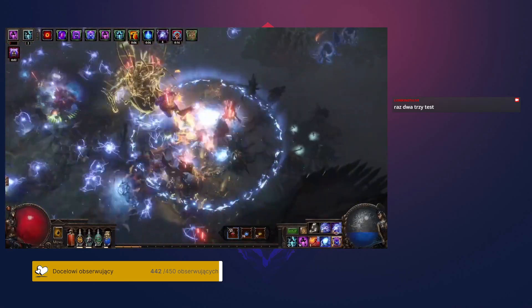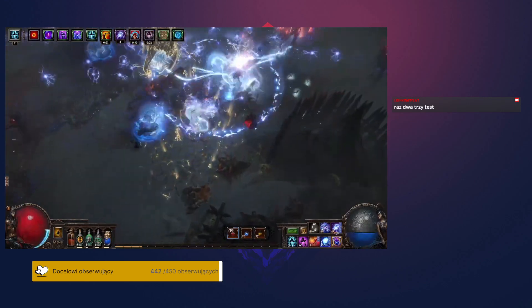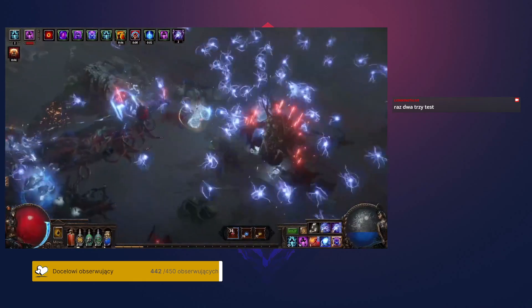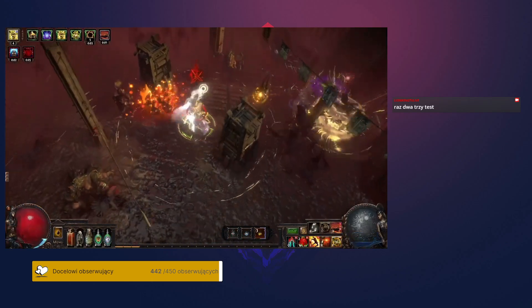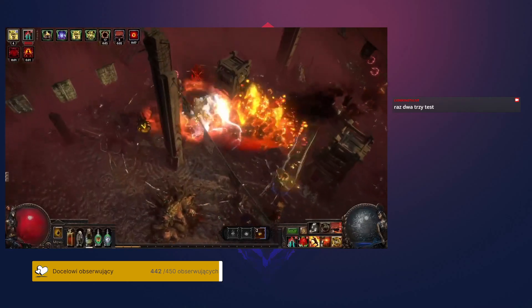That's where the Sentinel Locker comes in. It's a free object that you can place in your hideout that allows you to store stacks of each of the Sentinel currency items, as well as a tab full of each of the three categories of Sentinel. You can also store Sentinels in regular stash tabs, and they can be freely traded with other players. The Sentinel Locker's affinity for Sentinels will also work with regular stash tabs while this league is active.